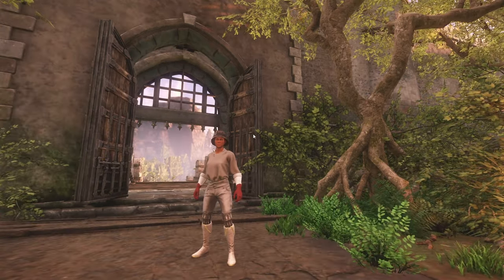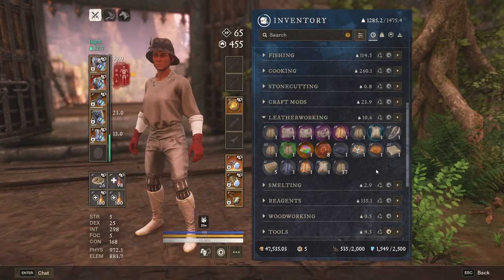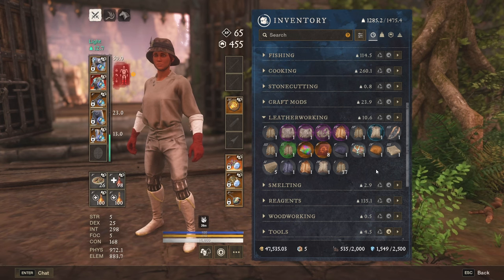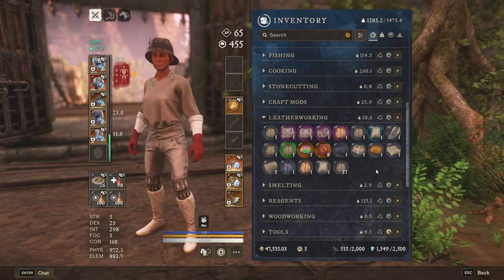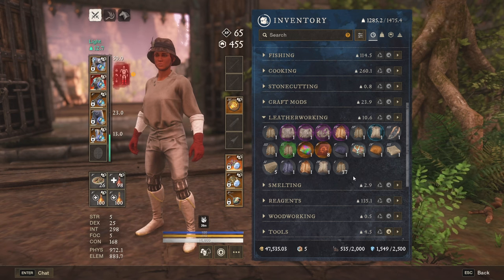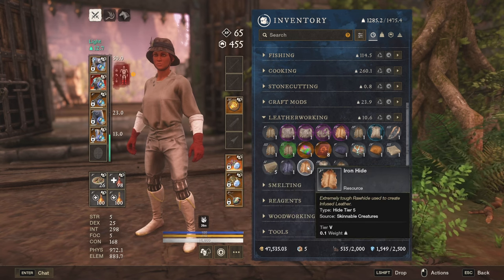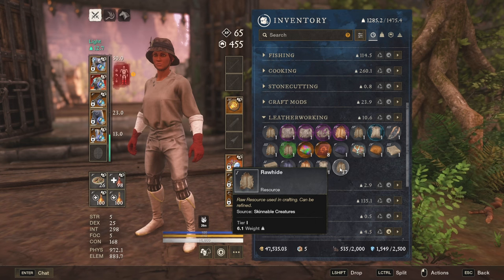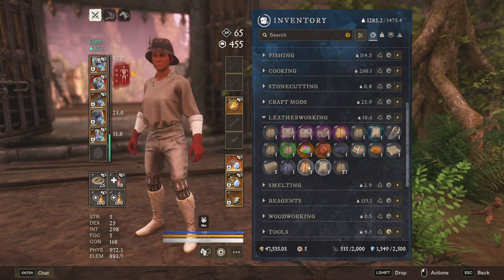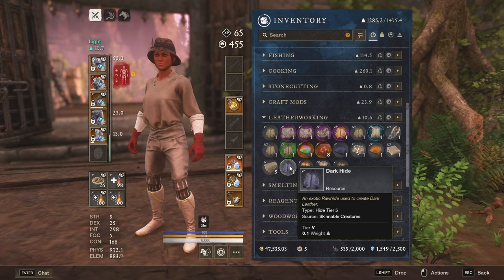Without wasting any more time, let's take a quick look and I will try to explain how exactly everything works. First of all, we have to distinguish which of those hides are raw materials, which ones are already processed materials and which ones are the so-called criticals or special materials. I tried to put them in a different order and as you can see on each item on the top left corner there is a number. This number indicates the tier of the item. The first row of hide is at tier 1, then we progress to thick hide which is tier 4, then we go to tier 5 which is iron hide, and we have a second type of tier 5 material which is the dark hide.